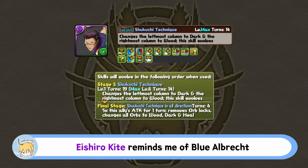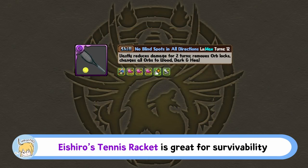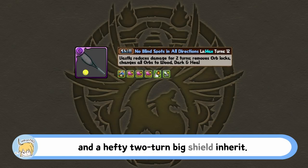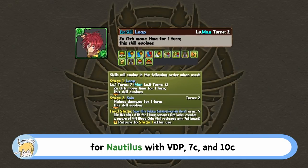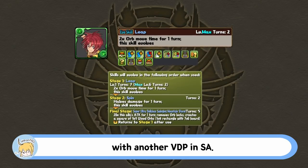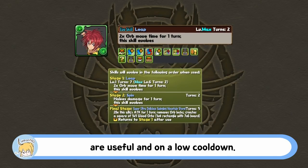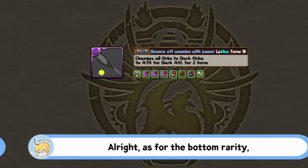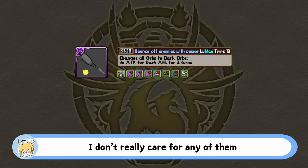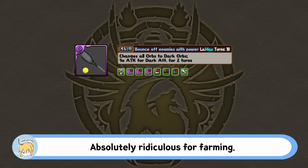Eishiro Kitte reminds me of Blue Albert in terms of awakenings and has a reasonably fast tricolor board active in his evolve active. Eishiro's tennis racket is great for survivability with three team HP awakenings and a hefty two-turn big shield inherit. Kintaro Toyama is a potential quad cap target for Nautilus with VDP, 7C, and 10C with another VDP and SA. The rotating active is a little weird, but both the shield and orb generation effects are useful and on a low cooldown. Kintaro's feature article includes a killer and four rows, which means it will always have potential farming application. As for the bottom rarity, the standout is Kei Tanishi's tennis racket, which is an inheritable full dark board that also provides a huge spike and three dark rows — absolutely ridiculous for farming.